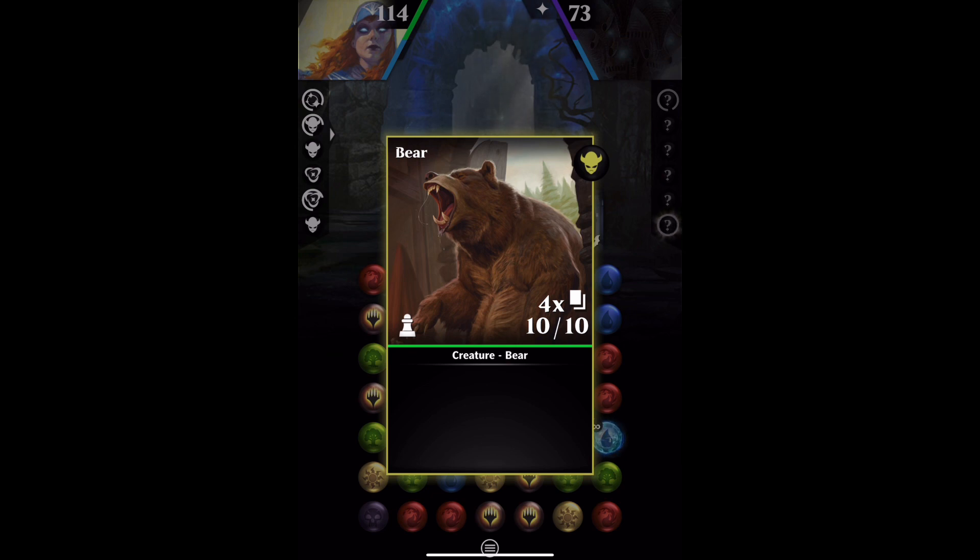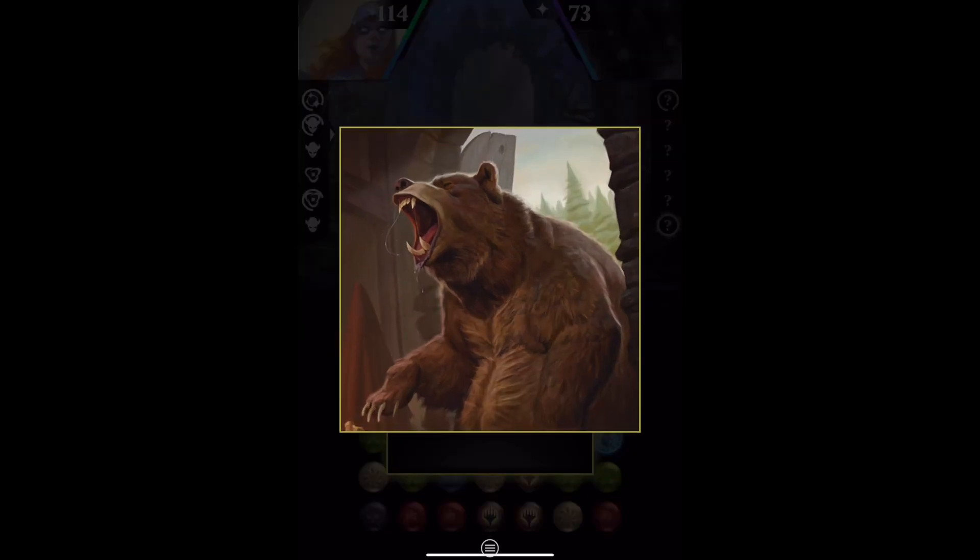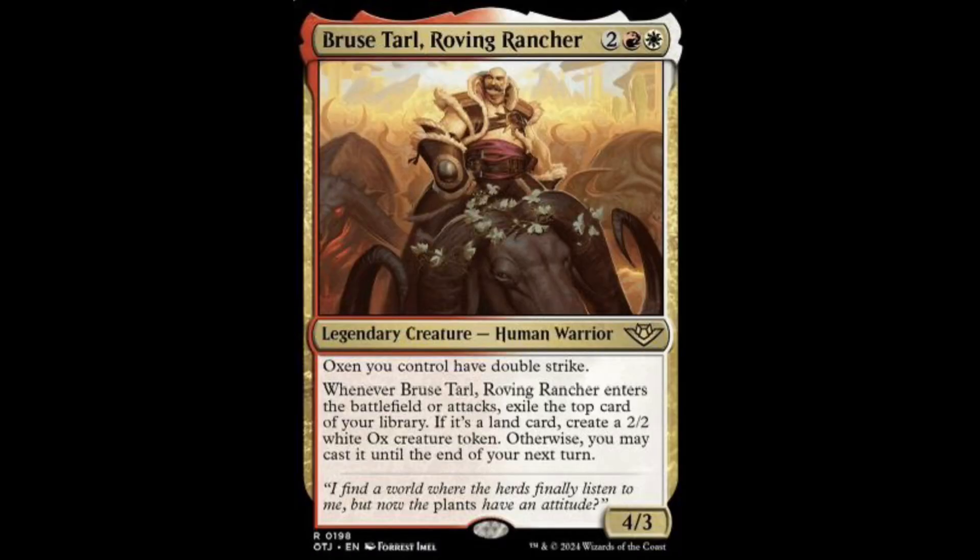Let's have a good look at the artwork. A bit cartoony again for my tastes. This is by Forest Immel — not done that much, 26 cards in Magic, and I was looking through thinking there aren't really any that you'd recognise. But Forest has only gone and done this one — Bruce Tahl, who's the face of the new Outlaws of Thunder Junction set. So that's not bad, is it?